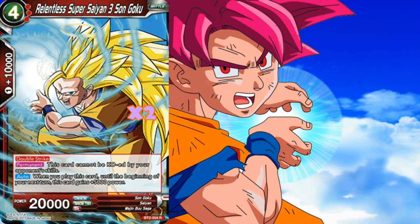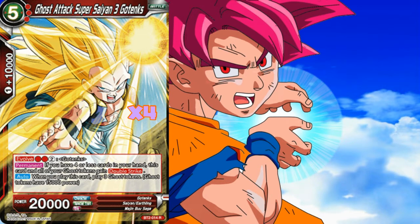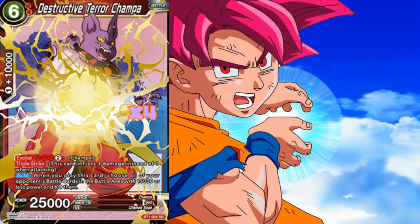Running two copies of Relentless Super Saiyan 3 Son Goku — I like that it can't be KO'd by your opponent's skills; very handy against the Cell matchup. It does hold its 25k power until the next turn that it comes back to you. Running a playset of Super Saiyan Ghost Trunks — five-drop, triple red. When you have four or less cards in your hand, all of your Ghost Tokens gain double strike. The cards are absolutely nuts — if your opponent doesn't have a Senzu Bean they are going to be in a lot of trouble. Running a playset of Destructive Terra Champa — 25k. It's the triple strike we're really looking for here; the fact that it nukes the board is just added bonus. Playset of these guys is just nuts.